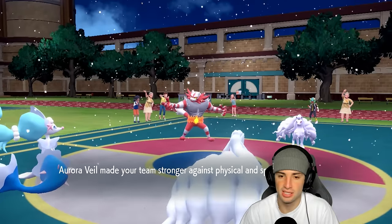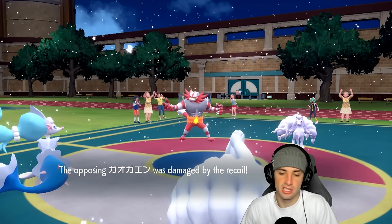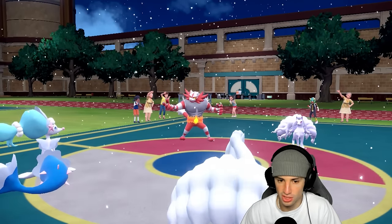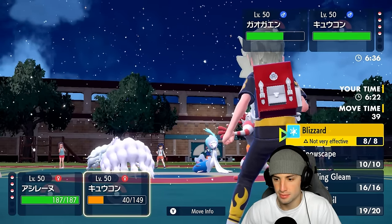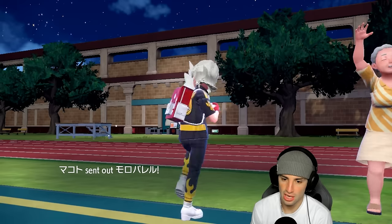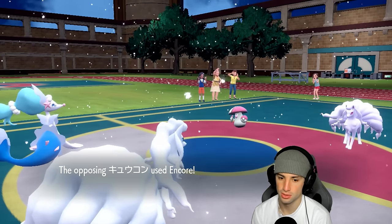Would have been upset if he went Parting Shot into the Glaceon slot. He goes for Flare Blitz — takes some recoil — and the Sitrus Berry pops. Incineroar might have Freeze Dry which is a concern, but I gotta pop a Hyper Voice to trigger the Throat Spray. From here, Dazzling Gleam to do some damage. He might go into Amoonguss — and yes, Amoonguss comes out.